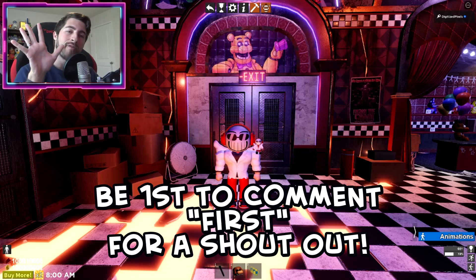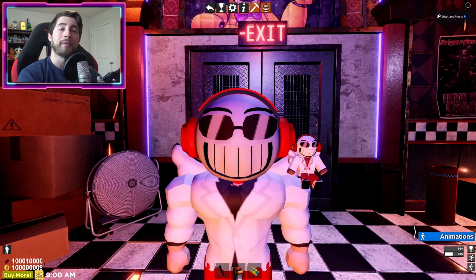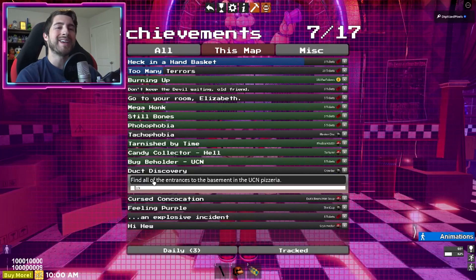Hello everybody and welcome back, my name is Digi and today I'm showing you guys how to get the five new achievements in the new UCN map. You will be getting two new animatronics and two new items and some fast tickets, so stick around. Shoutout of the day goes to Mags McNamara 7310 - thank you for being first and commenting first.